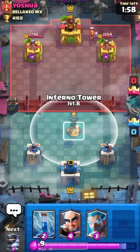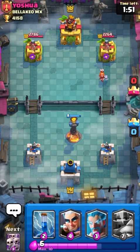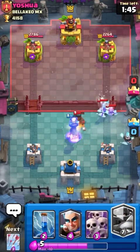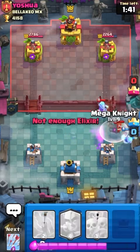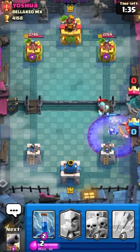That Mega Knight, Magic Archer, and Ice Wizard is a very solid push. In case he places something, the Ice Wizard will slow it down, which gives the Mega Knight more time to do damage. If he goes with Skeleton Army, Goblin Gang, Bats — anything really — the Magic Archer takes care of it perfectly. It's a really solid push, and the Mega Knight does a ton of damage itself.